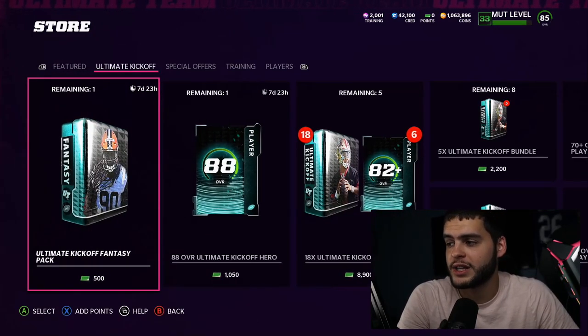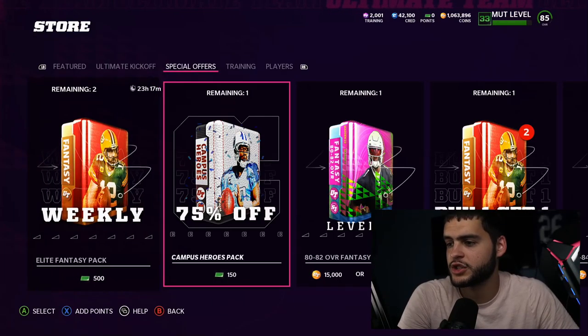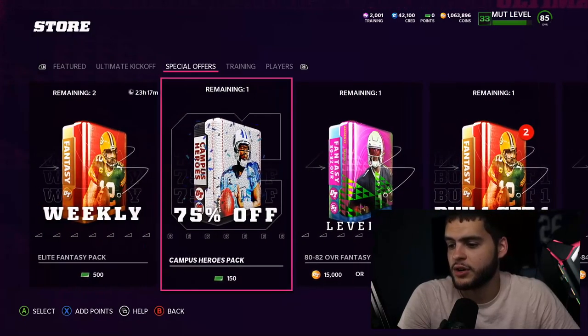There's the bundle right here — Ultimate Kickoff. You can check out the 88s, everything is going to be right here. You can do the re-rolls. Special offers — same thing. So enough of that.